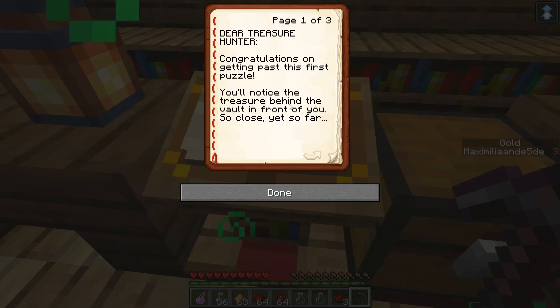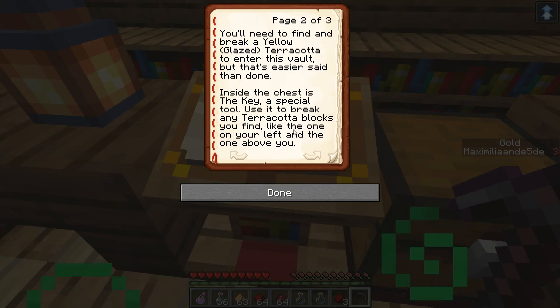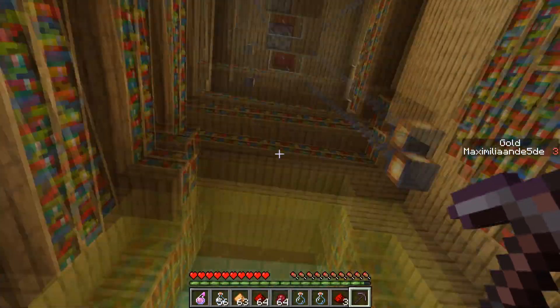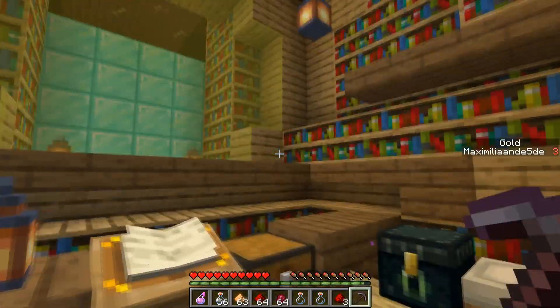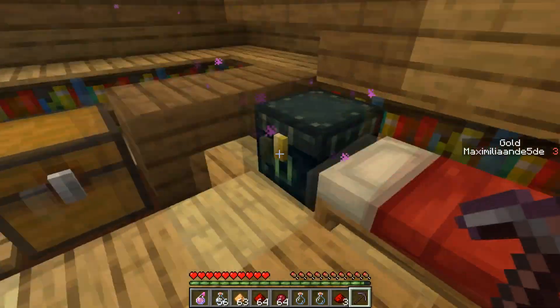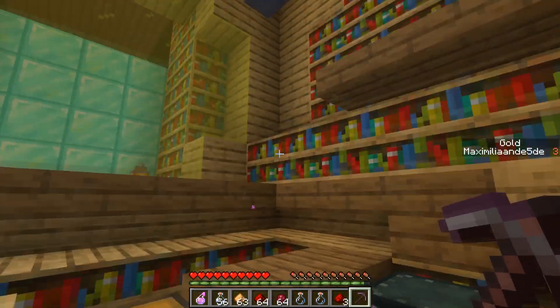There's another book: Dear Treasure Hunter, congratulations on getting past this first puzzle. You'll notice the treasure behind the vault in front of you - so close yet so far. You'll need to find and break a yellow glazed terracotta to enter this vault. Inside the chest is a key, a special tool - use it to break any terracotta blocks you find, like the one on your left and the one above you. Keep every terracotta block you find as they'll be important later. Two more challenges await.